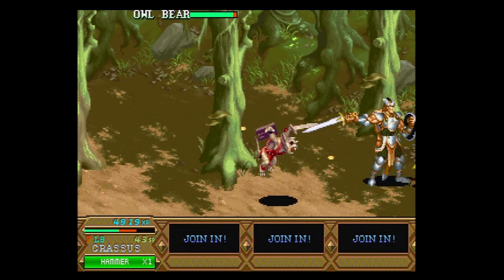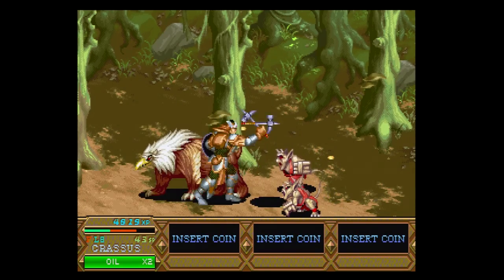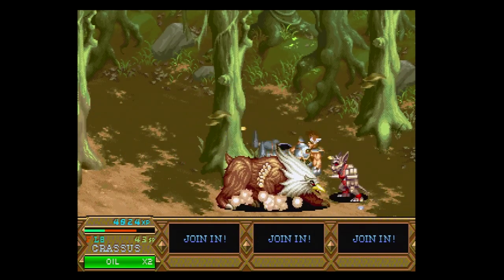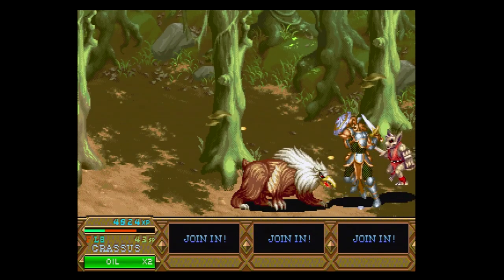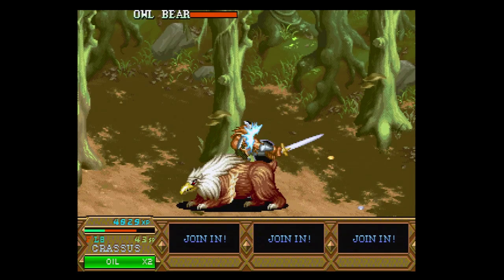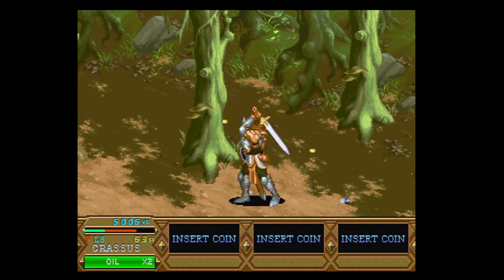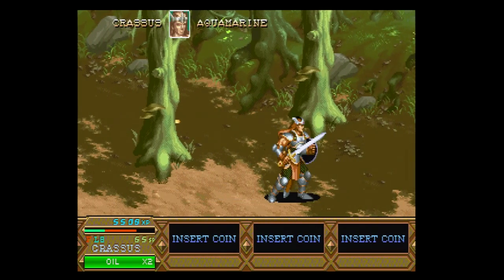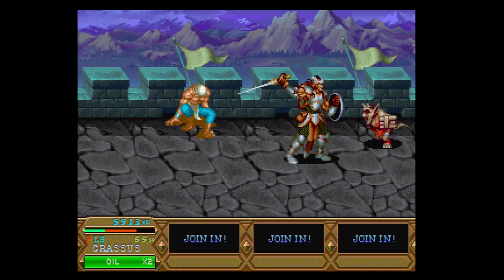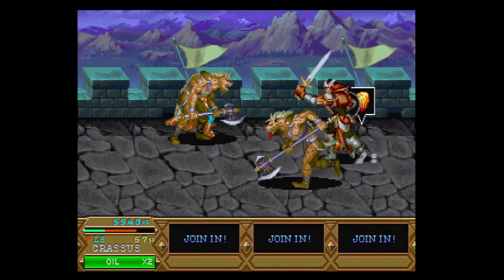The cleric is also extremely competent with a shield, being able to block many incoming attacks that the others can't. Finally, there's the dwarf, who has great vertical reach but crappy horizontal reach, and is the strongest character in close combat situations. He's also able to rack up serious combos rather quickly. The only downside to the various characters is that you can't select a new character when you die, which is why all the footage you're seeing here is me playing as the fighter.